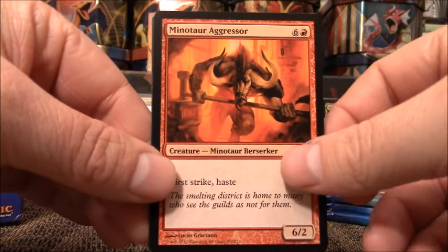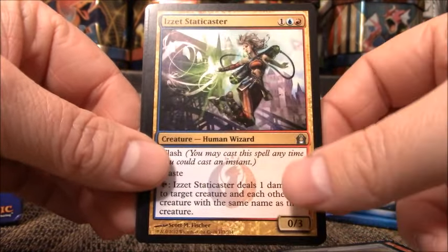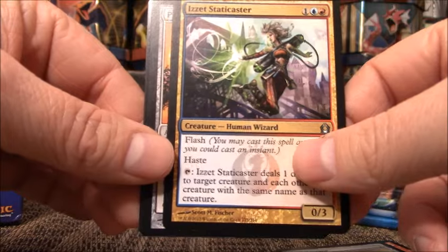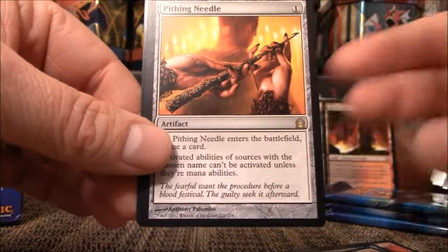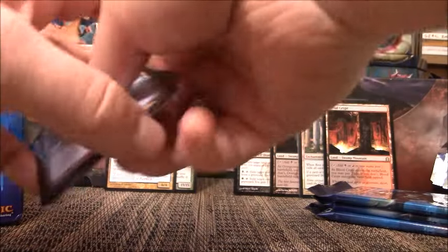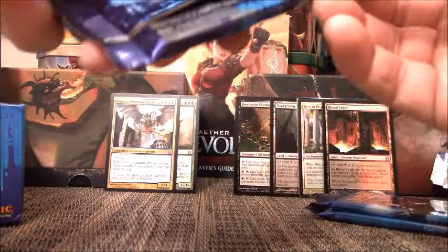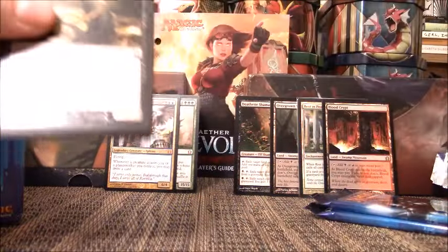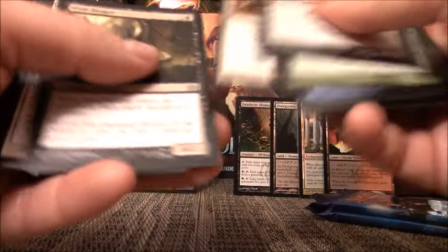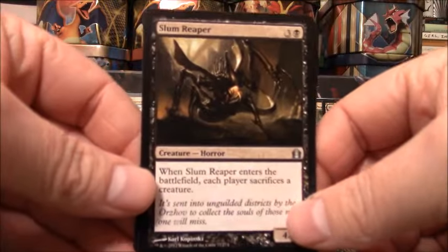This pack starts off with Minotaur Aggressor, Staticcaster, Pythong Needle — that's about two dollars. And that's it for that pack. I do have booster pack repacks on my eBay account if anyone is interested — I'll put it in the description below. I have 30 card repacks for four bucks. So instead of paying four dollars and getting 15 cards, you get 30, with no lands, no duplicates, no ads or tokens.